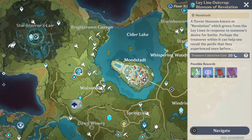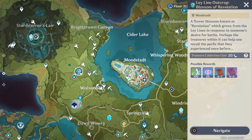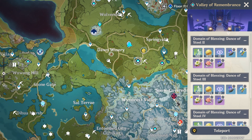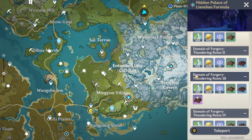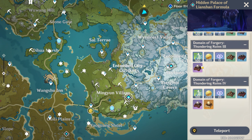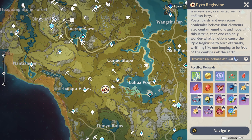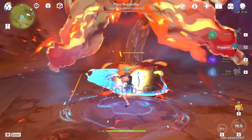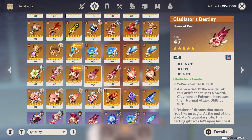So how do you use the resin? You have ley lines, domains, world bosses, and weekly bosses. Ley lines are the first you unlock at AR 12 — they can grant you character XP scrolls or Mora, and they cost 20 resin each. Domains will either drop artifacts, talent books, or weapon ascension material, but they don't drop all of them all the time, so pay attention to what day it is. These also cost 20 resin. World bosses are found all around the world and each drops a specific mat required to ascend certain heroes — their element corresponds to what they drop. These cost 40 resin each.